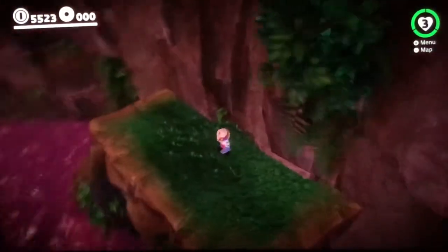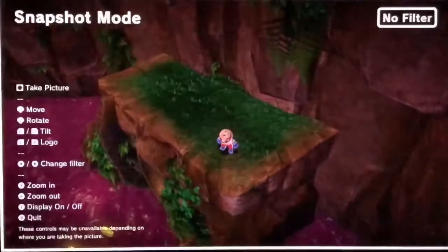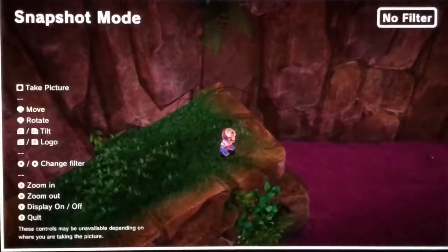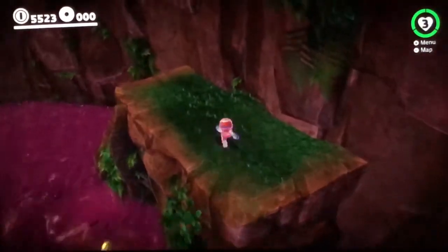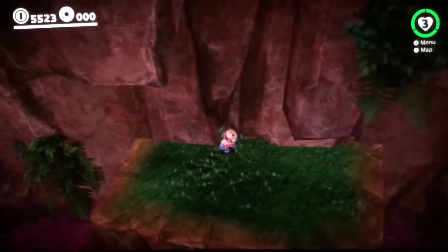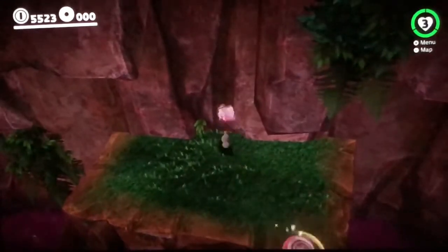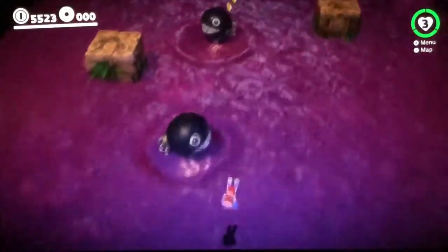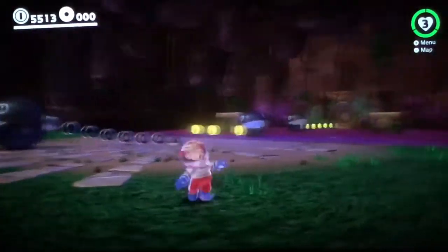We can't really turn the camera from where we're standing — not even with snapshot mode, you can't turn the camera at all, and we can't go into first person mode either. So we're gonna have to get lucky and jump off one of the chain chomps, or just angle our cappy roll jump better. Let's try and angle the cappy roll jump — we were like inches away.